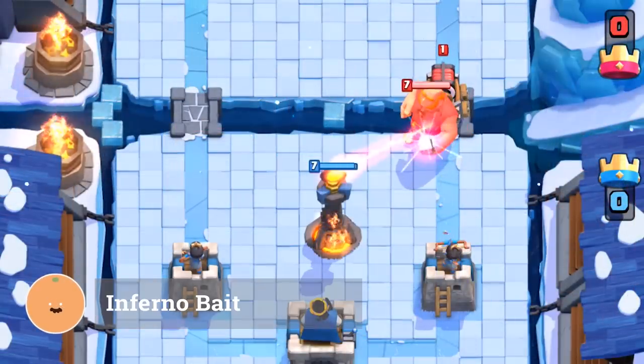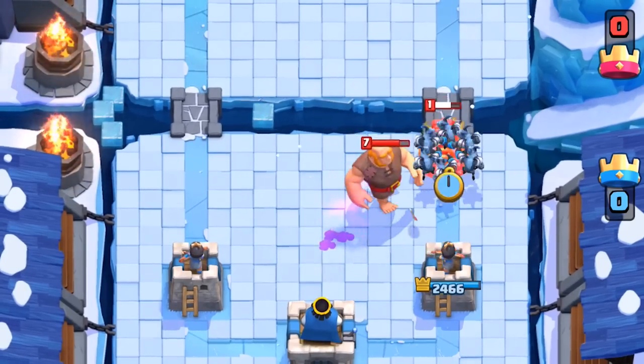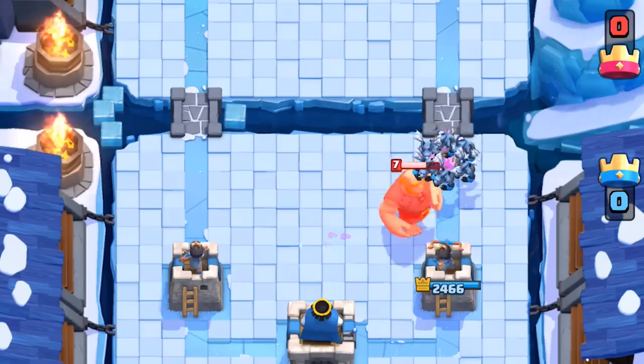If you have an inferno, use it as a zap bait. Release your small units after they reset your inferno with a zap — they're now down a zap spell and you have small units on the map.